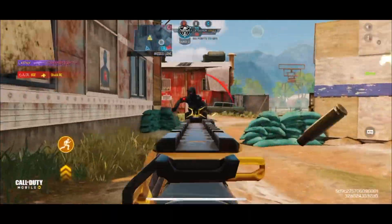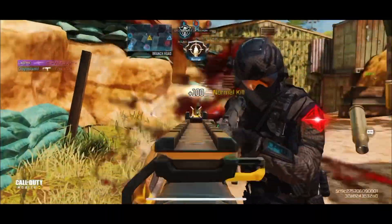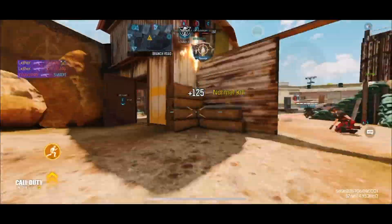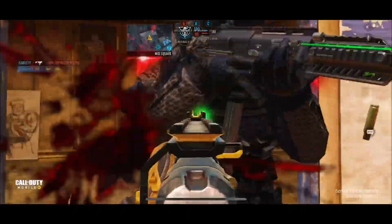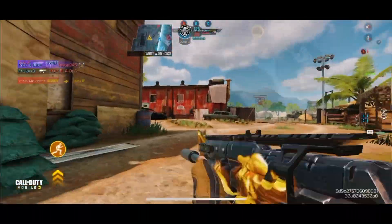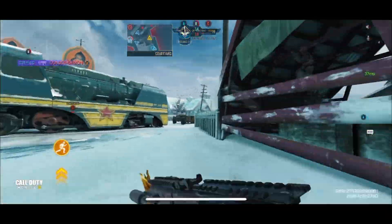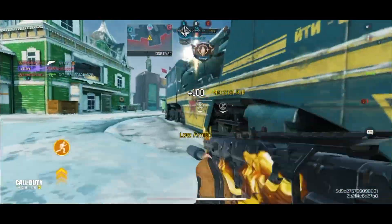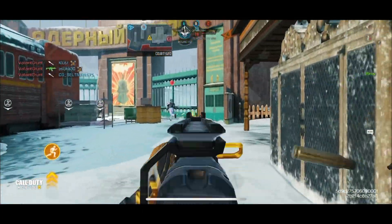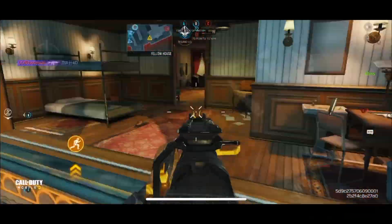Nice. Get him off B — oh oh oh! Get him off B, nice. Slide around — oh! We're on A again. I'm dead. We're on A. Finally, finally. Get this guy. Nice. I think he's the guy off top — he's jumping off. Oh, I thought I killed him.